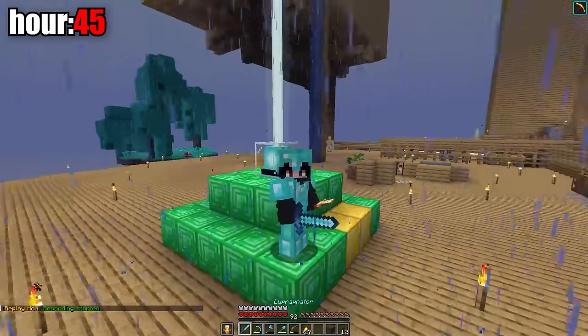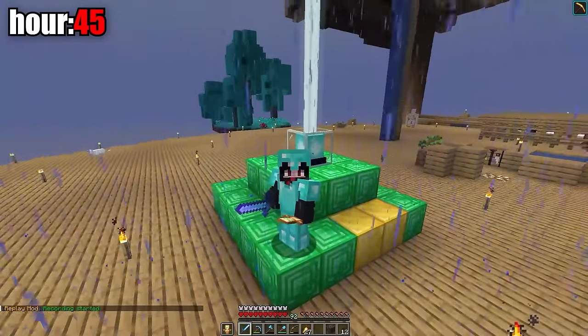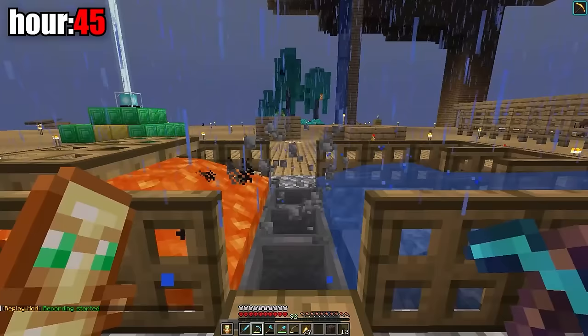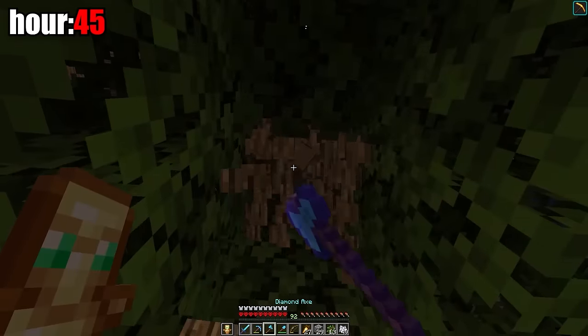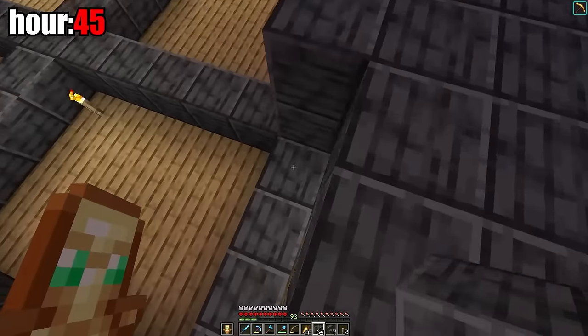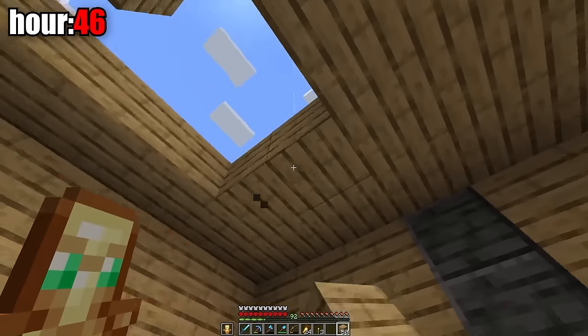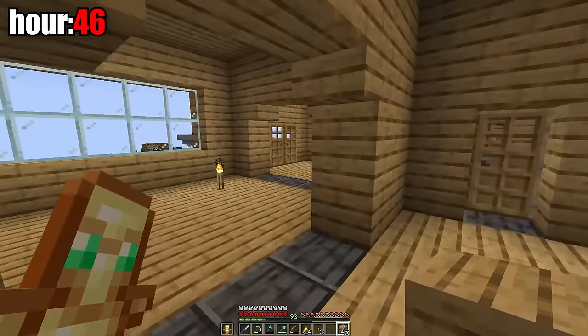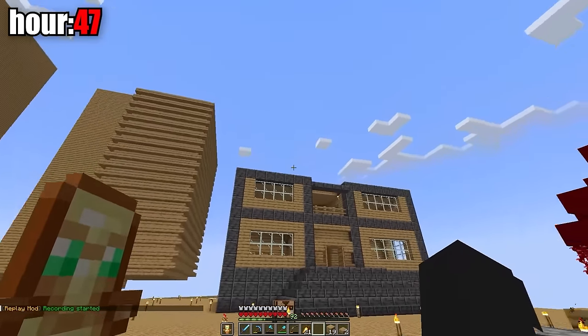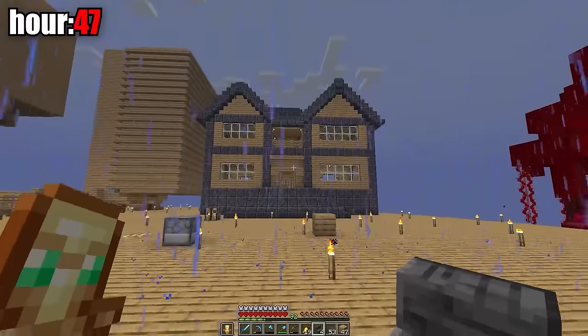In this world I had done everything but build a house, and it was time to fix that. Almost at the end of survival. I started farming cobblestone and mining wood, built the outline of my house, added some steps, and raised the outline. Only 46 hours in and I finished the first floor. On the 47th hour I finished the second floor. All I had to do was add the roof — and done. I've built a house that's too big for me!